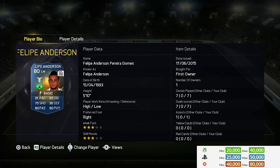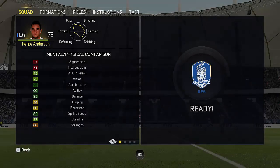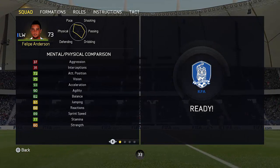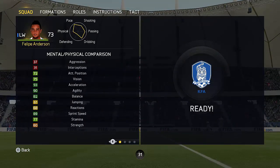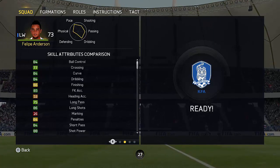I really thought Felipe Anderson should have been in the Team of the Season Most Consistent but he didn't get it. Luckily he did get into the Serie A Team of the Season, which is very nice. In seven games I scored seven times with him and got one assist. Getting seven goals in was actually pretty impressive considering his finishing, which you'll see in a moment. Looking at the physical attributes, he's got great acceleration so he's very quick off the mark and very agile.